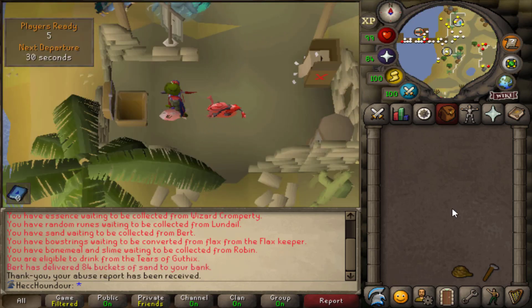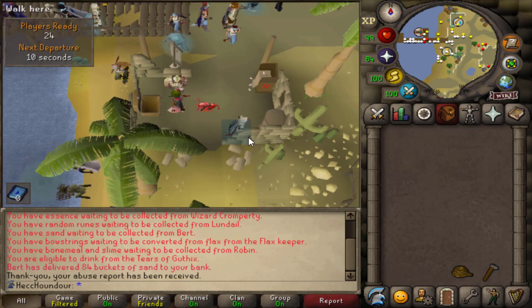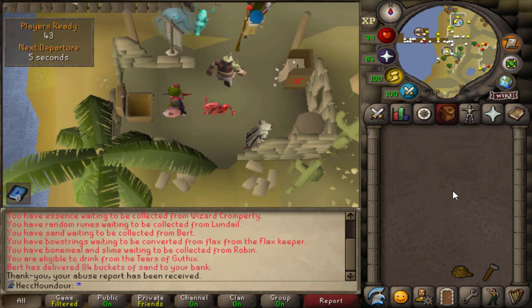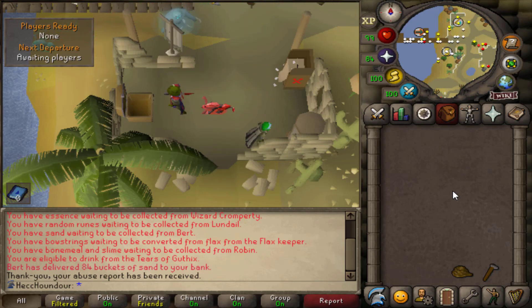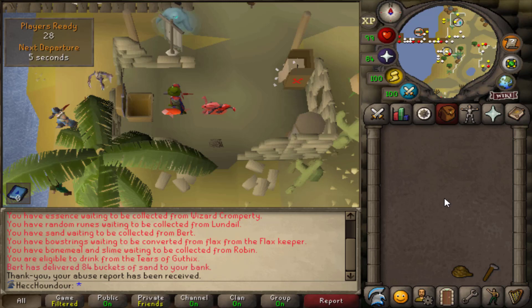The fish barrel is a 1-in-400 from the reward pool. Each reward point lets you fish in the pool once. I can't tell how many points I had previously. There are also some other cool uniques here: the Tome of Water, the tackle box, the big harpoon fish, and the pet. You can also use spirit flakes to buy the recolored angler outfit, but I'm mainly just after the fish barrel.